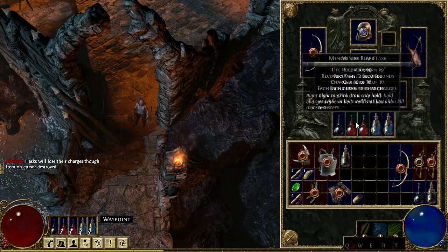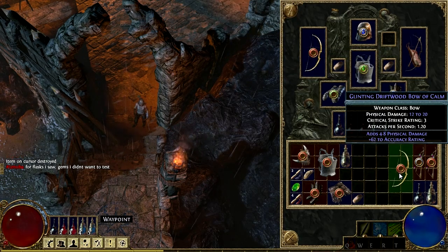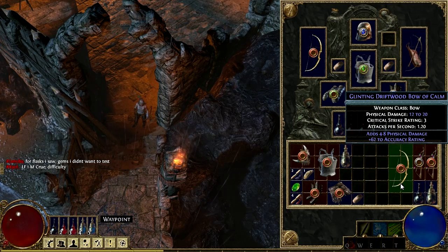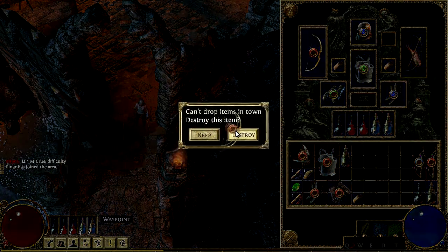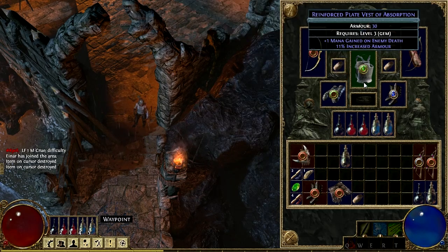Destroy. Critical strike rating — is it more on that one? No, it's the same. Attacks per second. Wow, that one's actually pretty good. It's fine though. I'm dropping items and destroying them because, you know, you don't need to — oops, I could have used that.